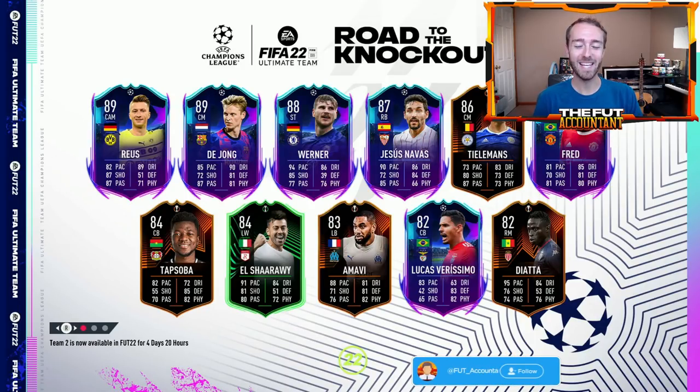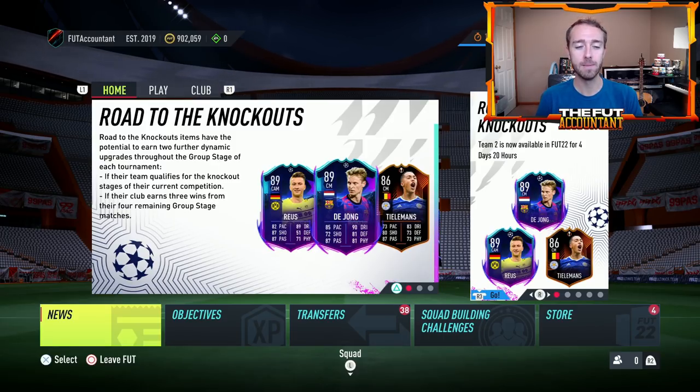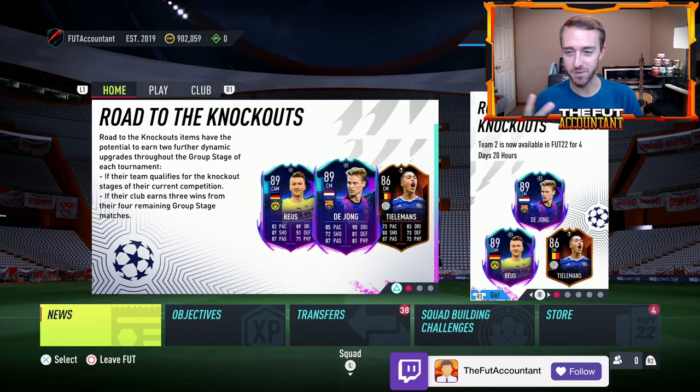Hey guys, it's Nate aka The Foot Accountant. Welcome back to the channel. The market's going crazy once again because of this promo, Road to the Knockouts team number two, that was dropped yesterday on Friday in FIFA 22 Ultimate Team. I want to talk about the supply that came onto the market yesterday because EA did something. For the first time this FIFA, they dropped 50k packs in the store — not lightning rounds, just 50k packs. I think it's a limit of a couple per account, but that supplied the market like mad.